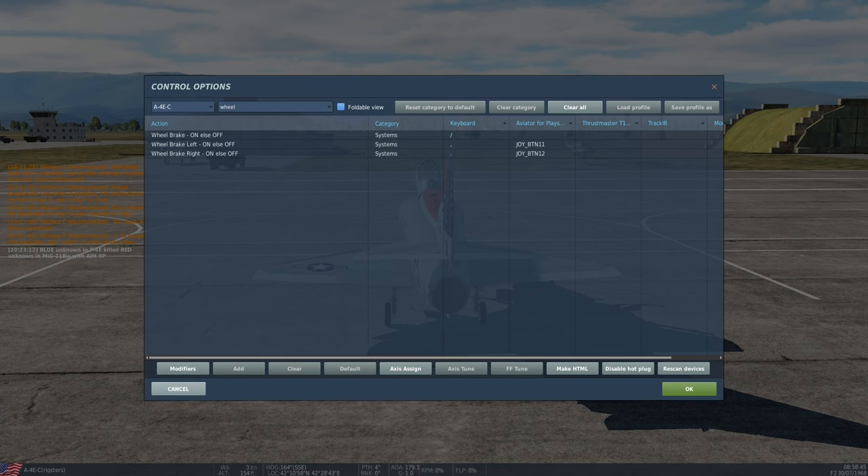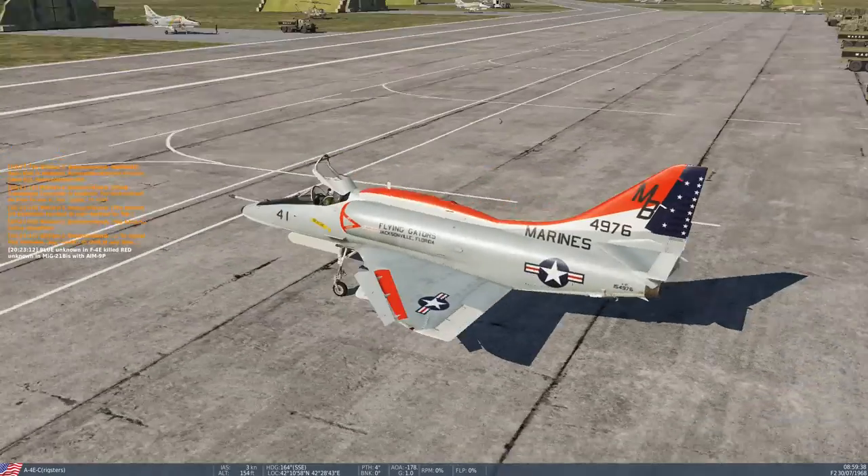This aircraft is extremely sensitive to wheel brake inputs. It does not have nose wheel steering, which means it will collapse on itself if you're not careful with throttle input. The rudder is not very effective — you can use it a little below 50 knots on the ground — but you're entirely dependent on a combination of braking left and right plus the main brakes while manipulating your throttle. It is very hard to get used to — probably the hardest thing you can do in this aircraft.